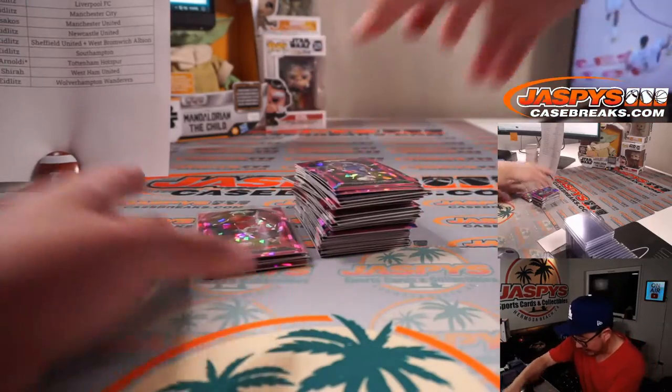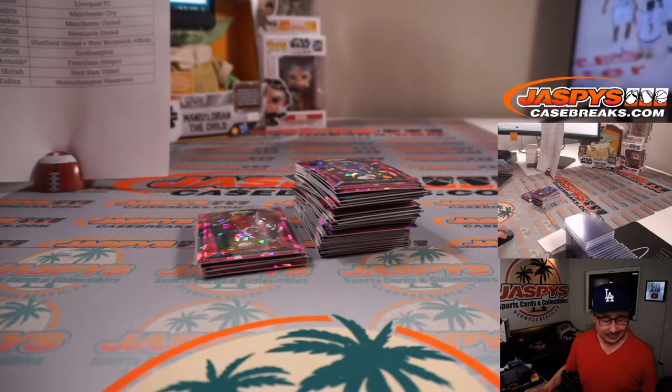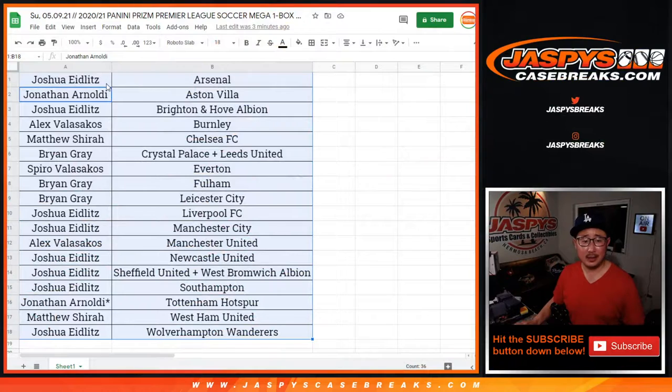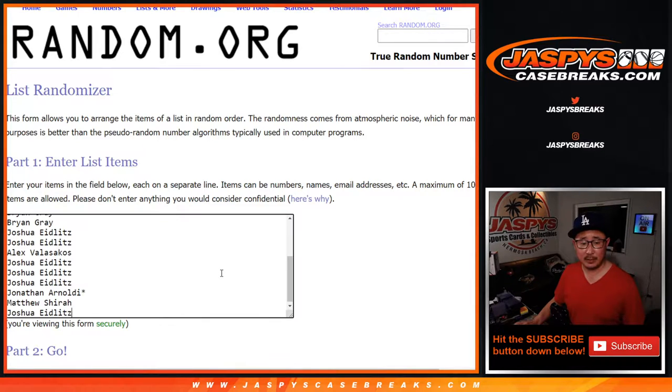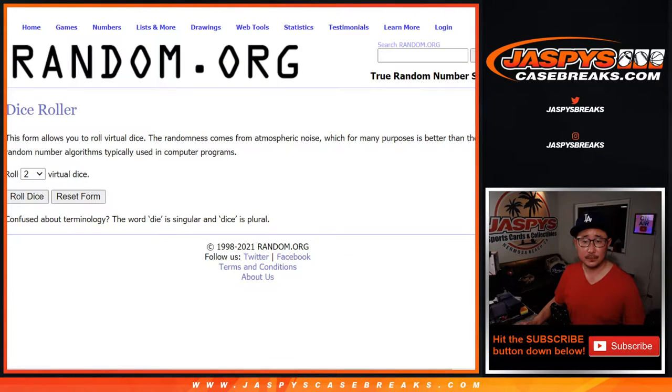So nothing too earth-shattering in this break — we didn't see a Bukayo Saka or anything like that. But the whole point of this, of course, is really to chase those Impeccable Soccer spots. So there's some new dice, there's everybody's names in there, and let's roll it, let's randomize it.